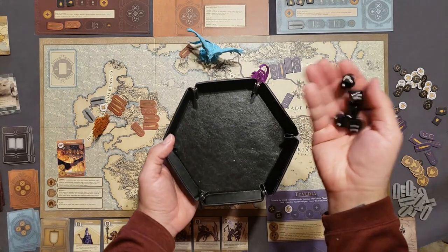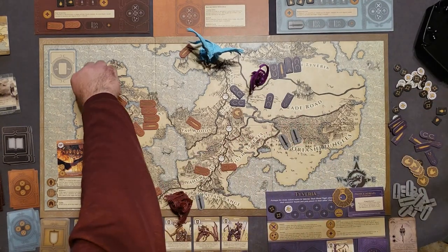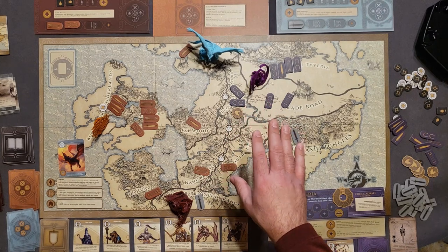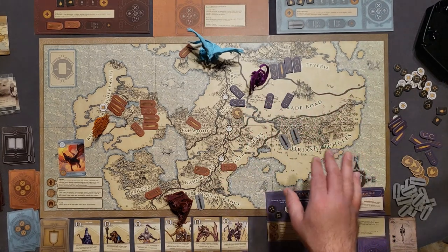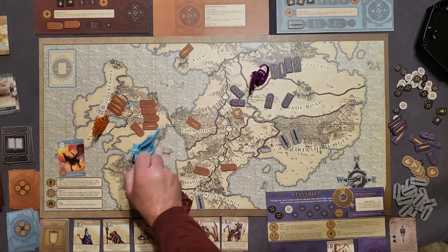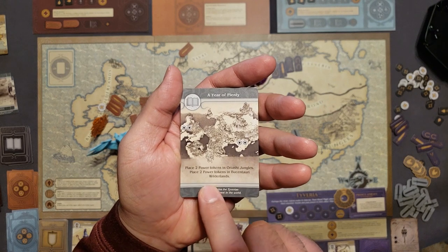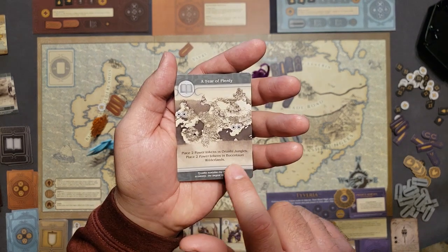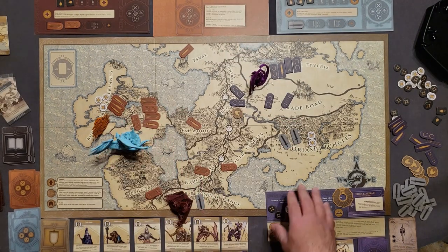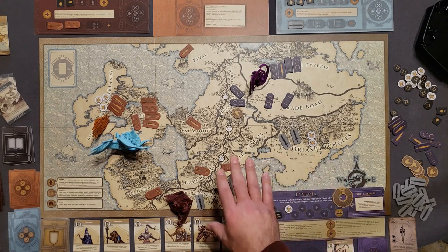Fulgen uses Soar: since it's not in the focus region, it moves two regions toward it. The final round event places two power tokens in the Orashi Jungles and two in the Busentari Wilderness. The Elarian general is very happy about that placement. I have a chance to move toward the Orashi Jungles. It's getting interesting.